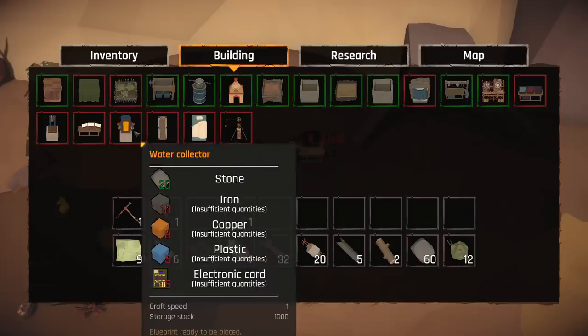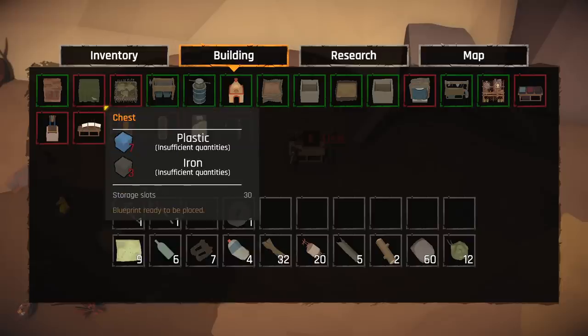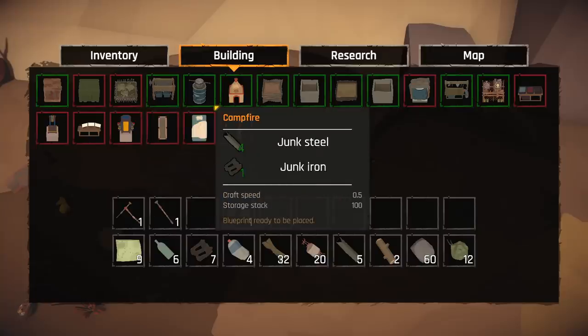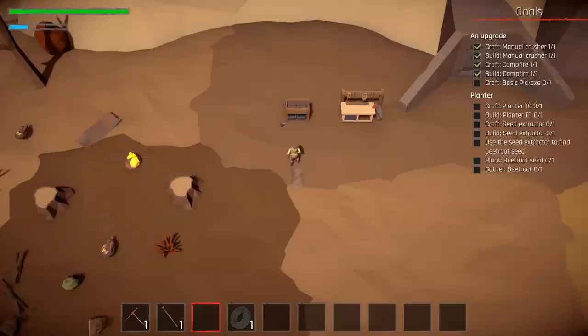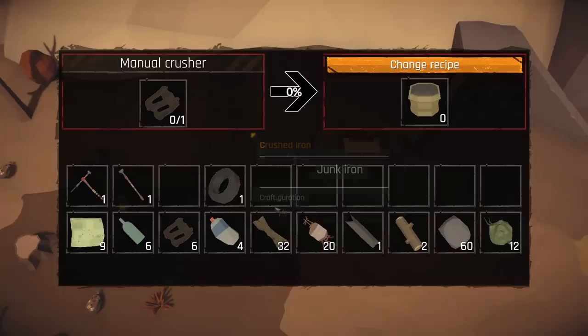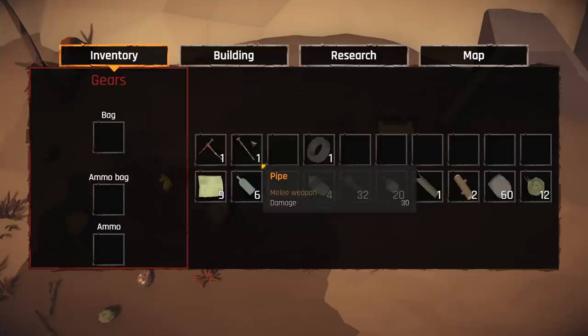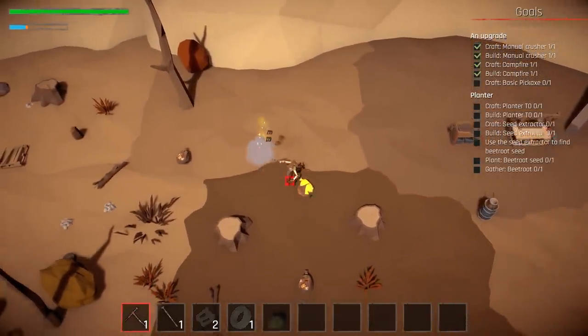We've got a makeshift articulated arm that grabs things off conveyor belts. There's a bed, a camp bed, a water collector, a research station, and an analyzing station for analyzing things. We've also got a makeshift chest with storage slots, a composter — put wood in there and I assume we get some fertilizer out. There's a campfire too. The crusher runs at its own rate, so having multiple crushers is probably a good idea. I used my iron already, so we're going to need some more junk iron to get going.